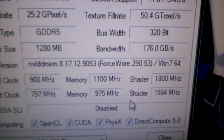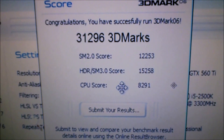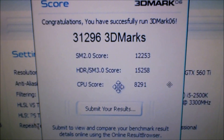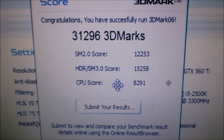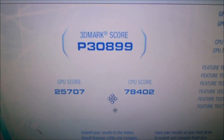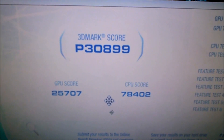Now let's run some benchmarks and see how much it improved over stock. In 3D Mark 06 we got 31,296, with an SM2 score of 12,253, a 3.0 score of 15,258, and a CPU score of 8,291. In 3D Mark Vantage we get 30,899, a GPU score of 25,707, and a CPU score of 78,402.